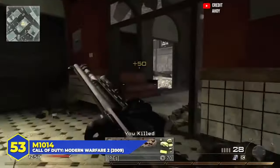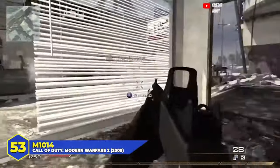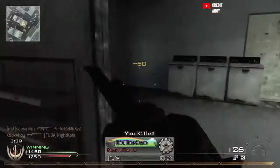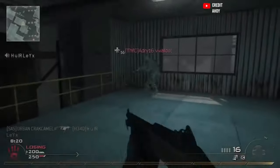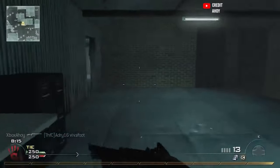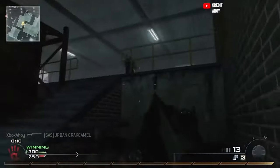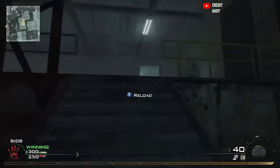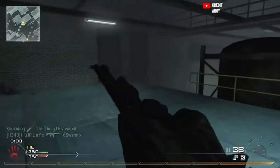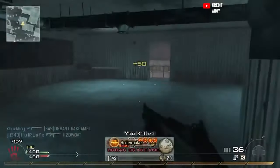At number 53, the Modern Warfare 2 M1014 — easily the worst shotgun in Modern Warfare 2. It was brought over from COD 4 unchanged, and that is where the problem was. Modern Warfare 2 was chock full of insane shotguns with tons of ammo capacity and crazy damage output, but then you had this thing. Semi-auto shotgun, could hold four shells at a time, had to reload each one individually, and in terms of damage it was okay. Why was this one of the last guns in the game you unlocked? In a different game it would have been fine, but in the context of MW2, you never saw it.